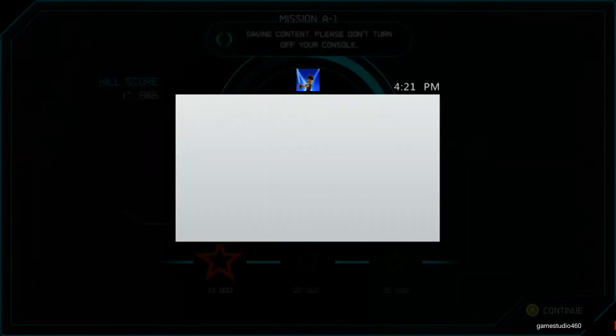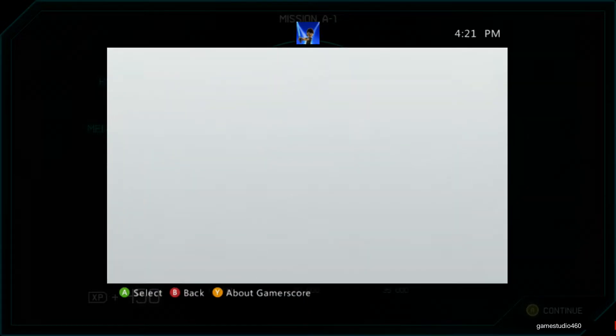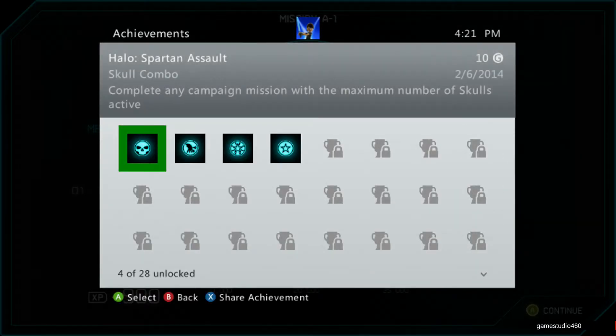Normally I would have gotten the achievement but I had problems before, so I wanted to check if achievements were working today — and they do. Skull Combo: complete any campaign mission with the maximum number of skulls active. It can be any skulls, but like I said I chose the harder ones just to get more XP.